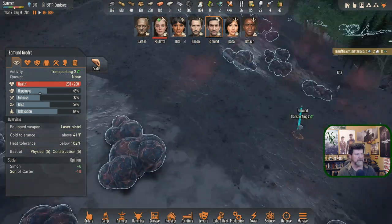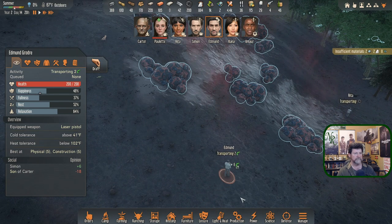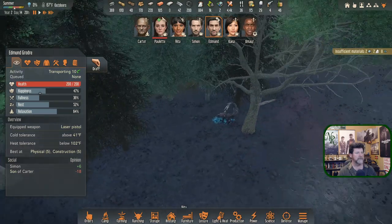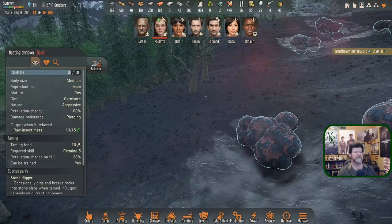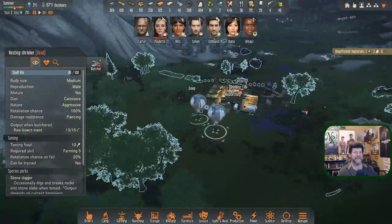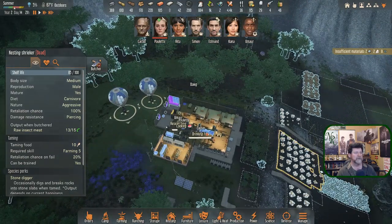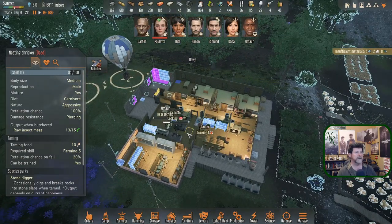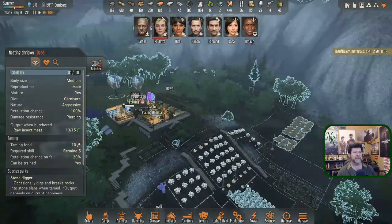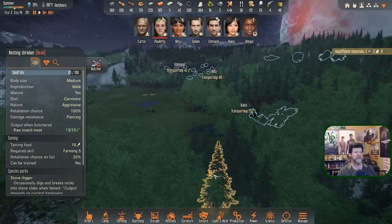I'm going to hang here a little bit longer and make sure he catches that. Next episode we're going to come back and find all that leather out there. Carter made it back. Drinking, cooking, researching. Carter is enjoying playing the handpan — so he's going to get himself back to normal. Simon is transporting, Kana is going to make it, Simon is fine, Rita is getting a little low.